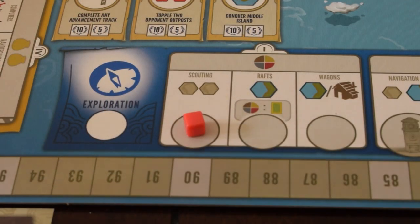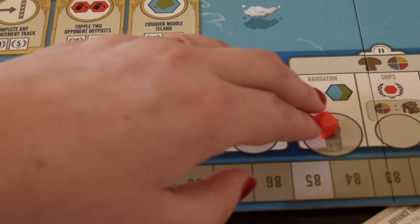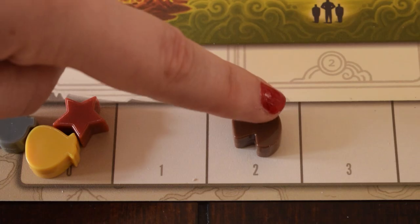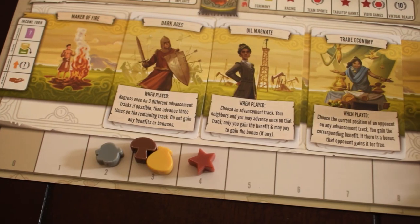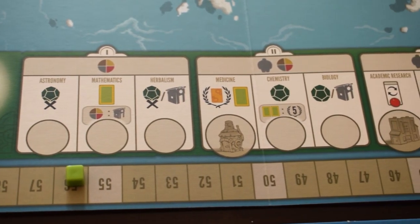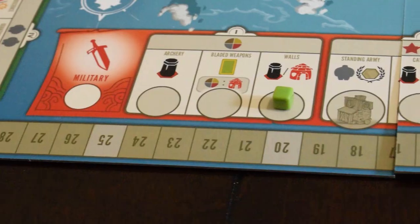Starting at the beginning of each track, you take turns advancing and making new discoveries that improve your ability to progress as a civilization. When all of your resources are used up, you enter a new era, painting a tapestry of your history and driving your story into the next chapter. You have many different paths to choose from, and whoever has the most points at the end wins.